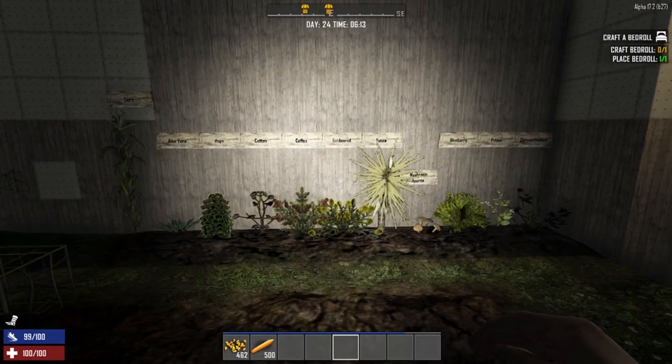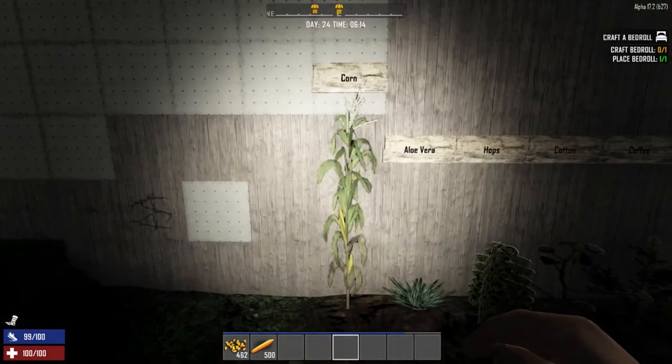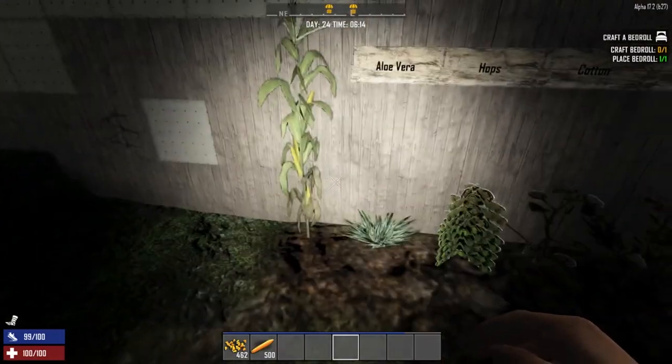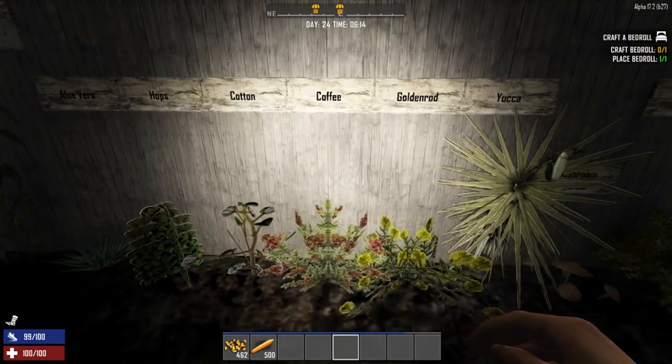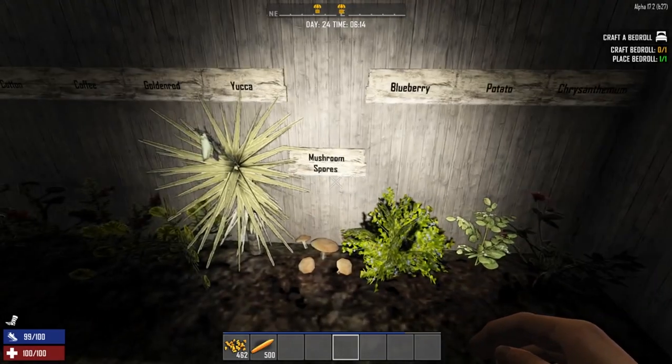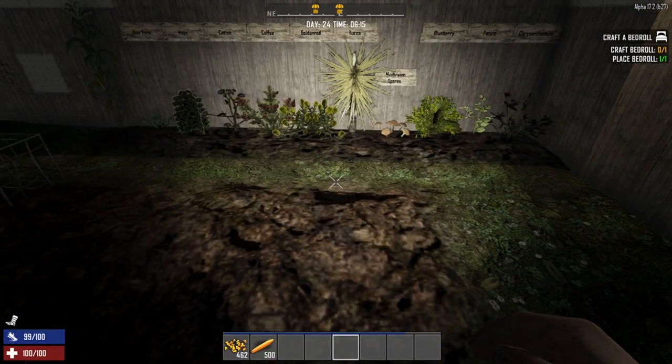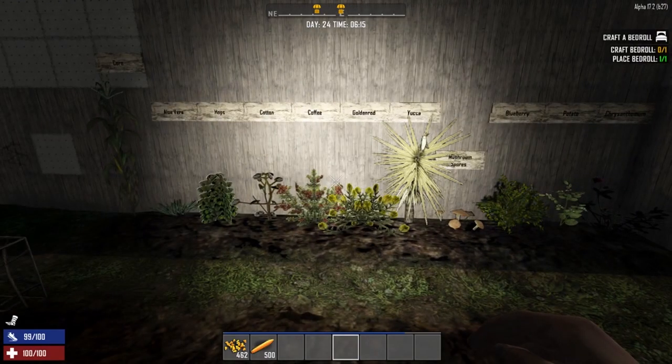Our first stop is our lineup of plants. In Seven Days to Die you must be familiar with these plants before you start planning your farm. The lineup has not changed from previous versions - corn is still three blocks tall, everything else is two blocks tall except for mushrooms. Your lineup is: corn, aloe vera, hops, cotton, coffee, goldenrod, yucca, mushroom spores, blueberry, potato, and chrysanthemum. Nothing new there for Alpha 17.